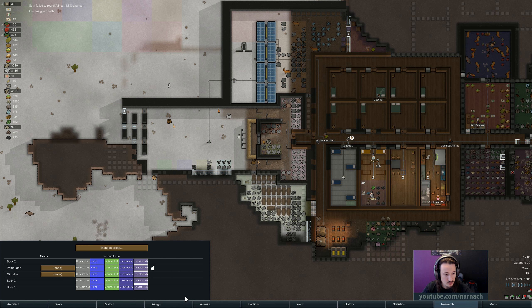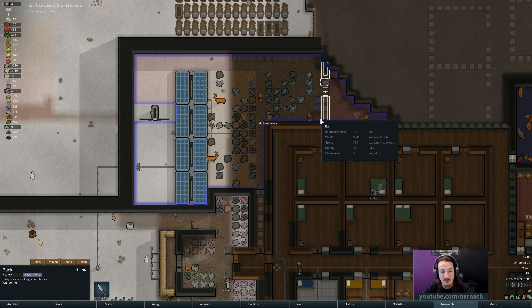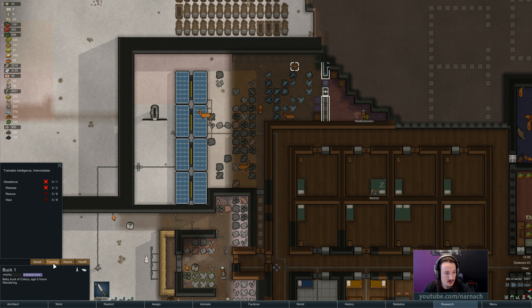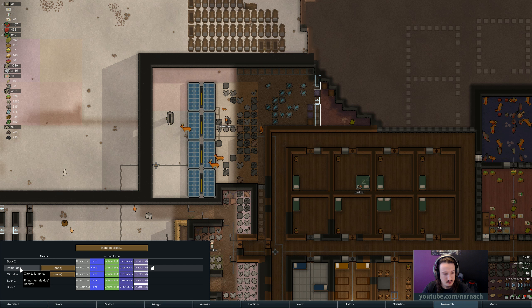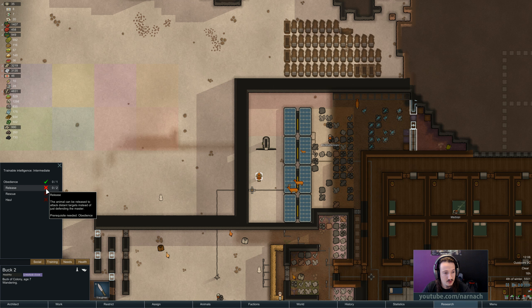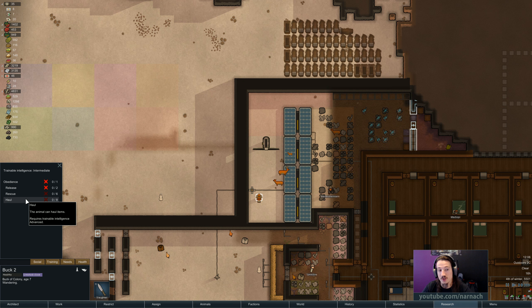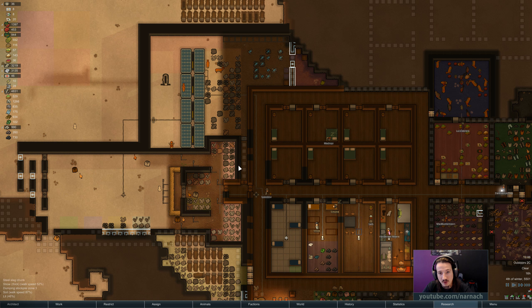Jin has given birth — that's one of our dogs. Look, it's a little bug, a baby bug. The animal can haul items — am I overlooking a very useful feature here? Can we just give obedience training? Oh wait, this is just a general description but it's grayed out. They need advanced trainable intelligence, and bugs are too stupid to haul. Okay, I can accept that premise. For now, let's advance time a little bit and let people just work.